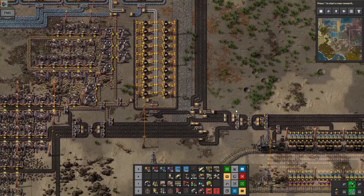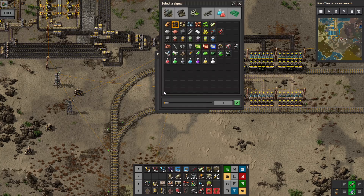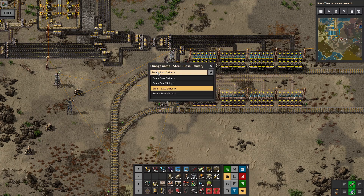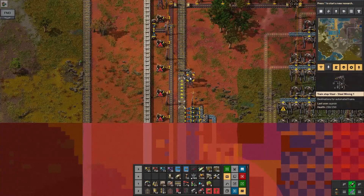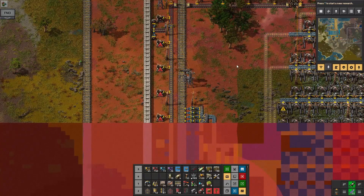Constant combinators are part of my standard blue blueprints so I'm going to want to automatically make them. Now I can tell it that it's supposed to load iron ore — I've labeled everything steel, haven't I. Iron ore, not steel. Let's go to map mode — good, we do have a radar down. We can rename this one as well: iron ore mining.